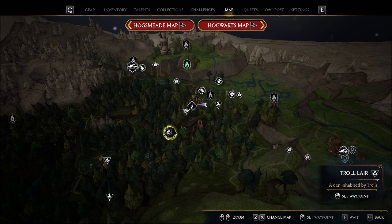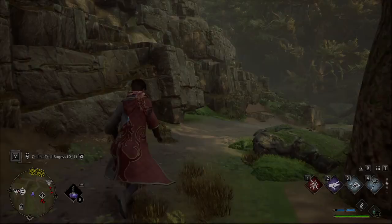Right here is pretty much the den — the troll lair. It's a den for trolls. I've landed here to get myself sorted, and what I'm going to do is go in, take on the troll, and hopefully it drops the bogeys. Let's get into it.